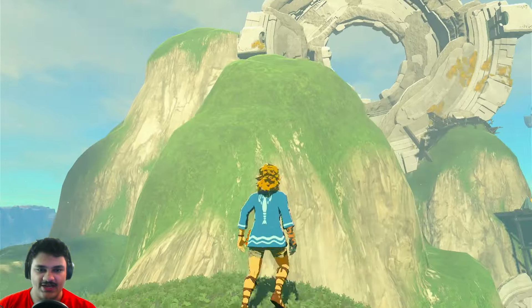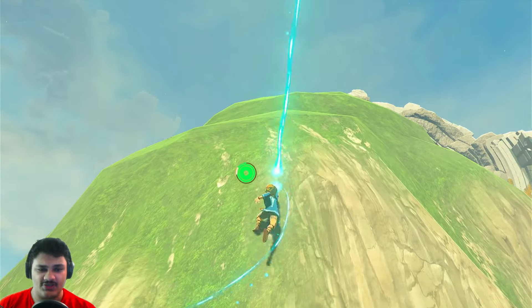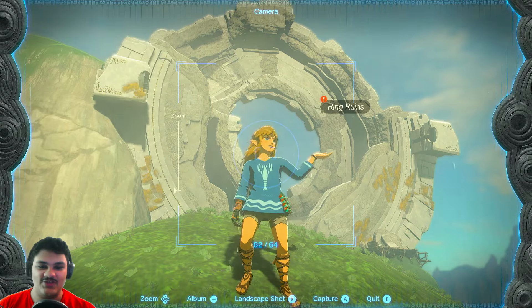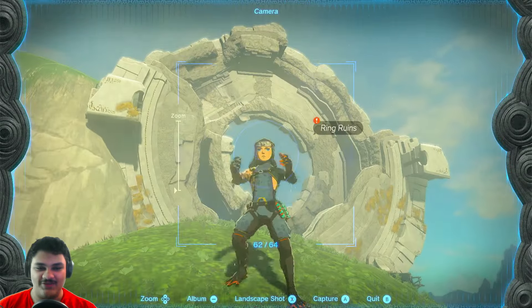I need to get a really good picture of the ring ruins because it's going to be there for everyone to see in the stable. Pretty good. What if every single one of the pictures I get for all of the stables is a selfie? That might be the funniest thing. Okay, this is for the Wetland Stable, so I'm gonna wear an outfit I think is fitting for wetlands.